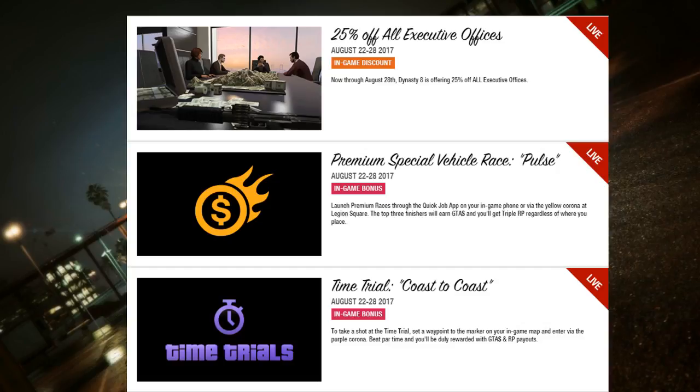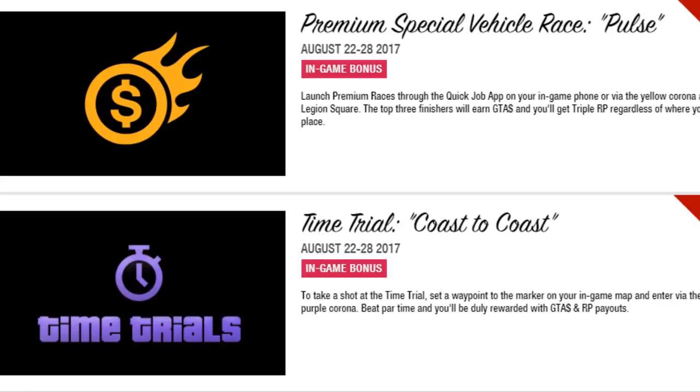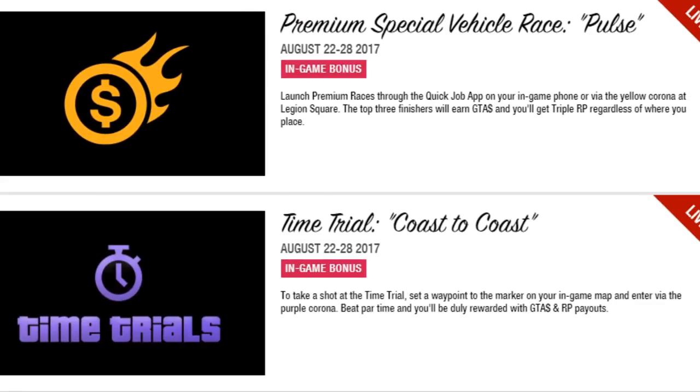Premium Special Vehicle Races are also live — launch premium races through the Quick Job app on your in-game phone or via the yellow marker at Legion Square. The top three finishes will earn extra GTA money, and you'll get triple RP regardless of where you place. For the Time Trial, set a waypoint to the marker on your in-game map and enter via the purple corona — beat the par time and you'll be rewarded with GTA money and RP.